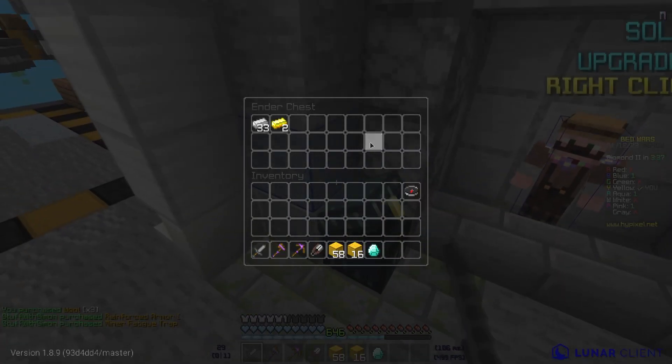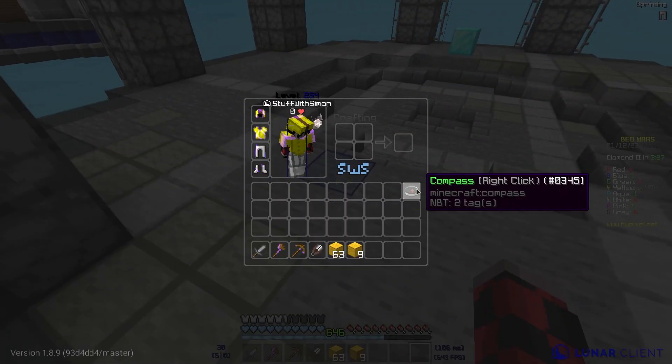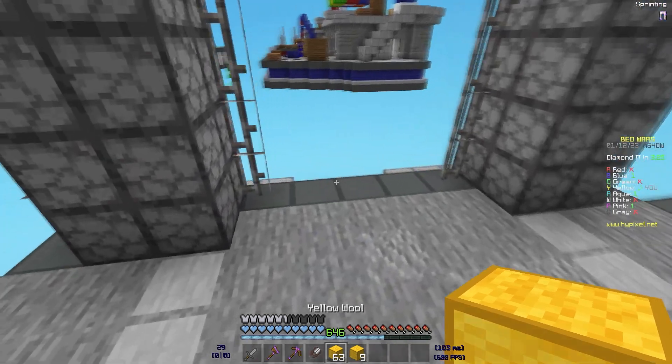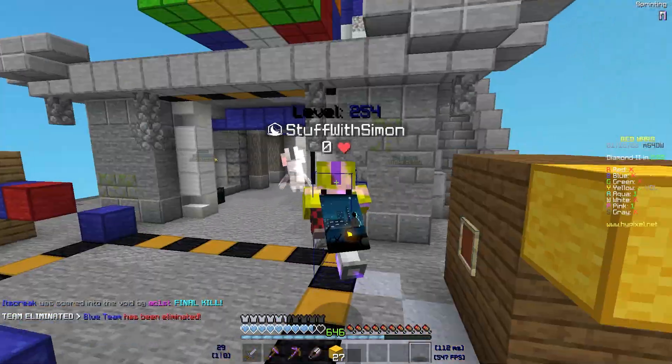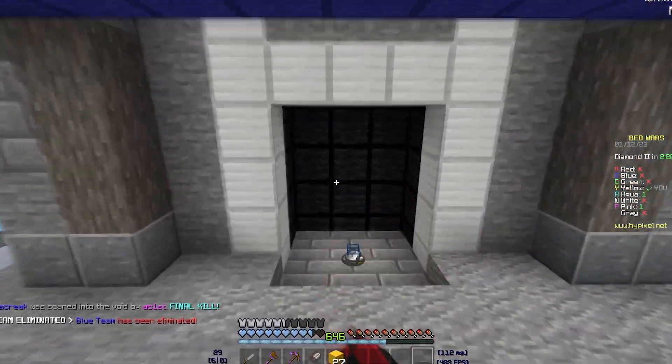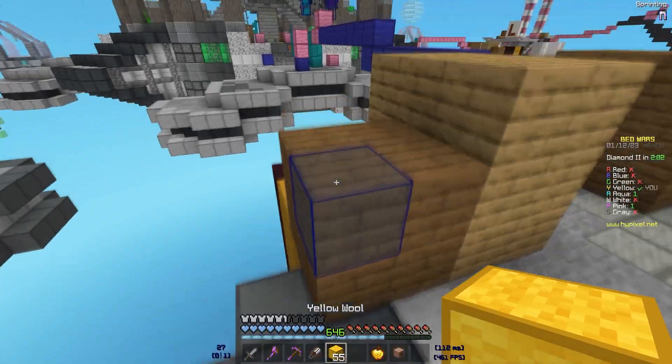You buy the portable shopkeeper from a shopkeeper, which makes it slightly less useful. If you bought it from like the compass section, I think that would be cool, but then it might be a bit OP. Anyway, I'm going to go buy one and then go to mid and buy emeralds at middle. There's also the portable ender chest, so you can buy a shopkeeper and put it in your ender chest.